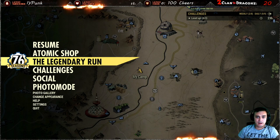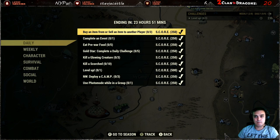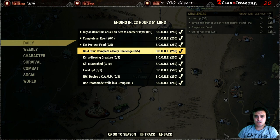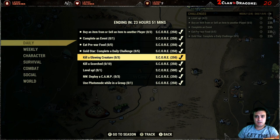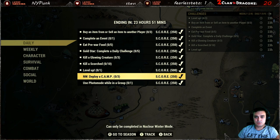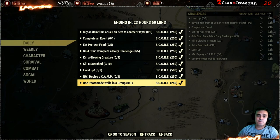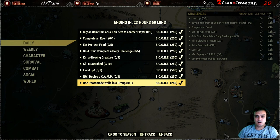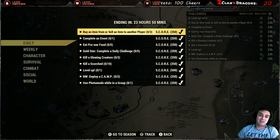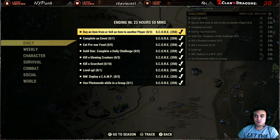Let's take a look at the daily challenges. We've got: buy or sell an item from another player, complete an event, eat pre-war food, gold star complete daily challenges, kill a glowing creature, kill scorched, level up one time, nuclear winter deploy camp three times, and use photo mode while in a group. These are all very straightforward. If you know how to do them all, feel free to end the video here — thanks for watching. For those who still need help, let's begin the breakdown.